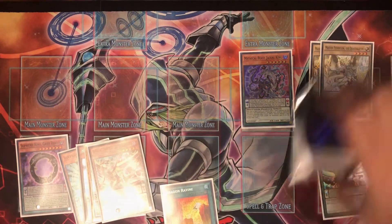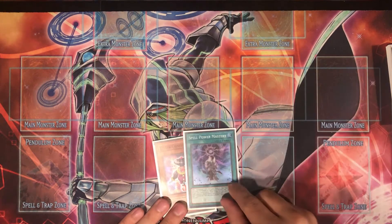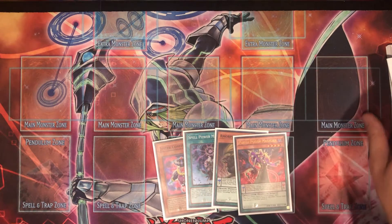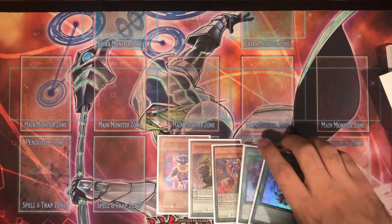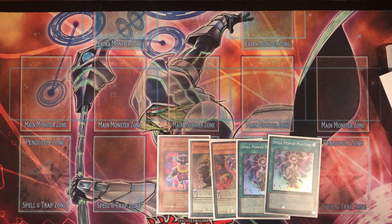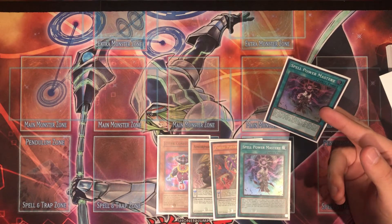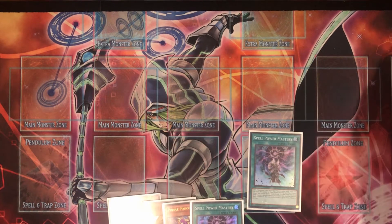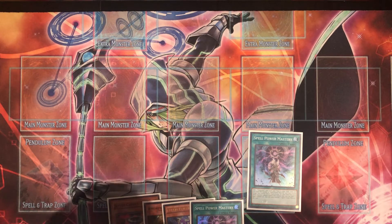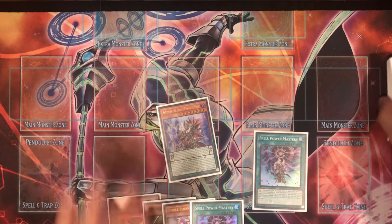Let's get another hand. We draw Jester Confit — which should help get into Selene — Double Mastery, and Sloth. Drawing Double Mastery and Sloth is kind of lame. This might be a brick: if we activate Mastery and get Servant, we have no scales to pendulum summon. We could go into an IP pass but that does nothing with no other monster on board, or we could get the big Endymion — the Mighty Master — with Mastery.